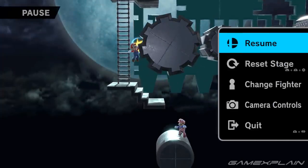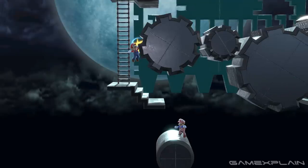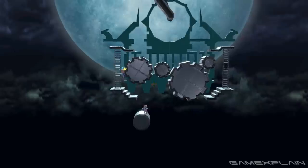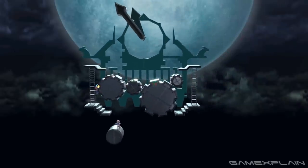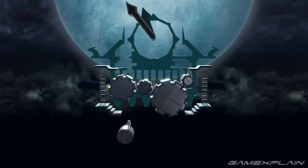Let's move out real quick to get a better look. Having the giant moon in the background is perfect. It's a smaller, simpler stage but the thought process behind it is really enjoyable, so definitely check that one out if you're a Castlevania fan.